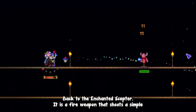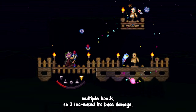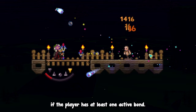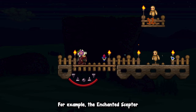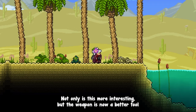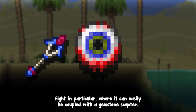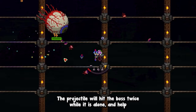Back to the Enchanted Scepter. It is a fire weapon that shoots a simple projectile, increasing its damage based on the number of active bonds. This is a bit weird since early game shamans have no way of building up multiple bonds, so I increased its base damage and made the projectile bounce to a second nearby enemy if the player has at least one active bond. If no enemies are nearby, the projectile will hit the same target twice. Every shaman weapon requiring a certain number of bonds to trigger specific behaviors will count towards itself after being released. The Enchanted Scepter Catalyst projectiles will always hit twice when shot from the passive catalyst, because the catalyst is spawned by releasing a fire bond with the weapon. The weapon is now a better tool at early game exploration, and its dual target effect is a lot easier to benefit from than its previous scaling. This makes it a very good weapon for the Eye of Cthulhu fight in particular, where it can easily be coupled with a gemstone scepter — the projectile will hit the boss twice while it is alone, and help with clearing the servants otherwise.